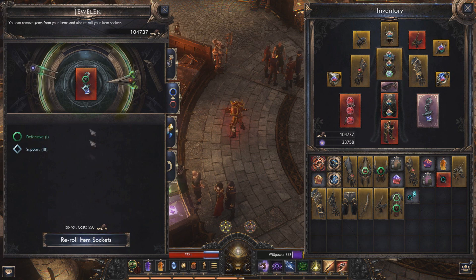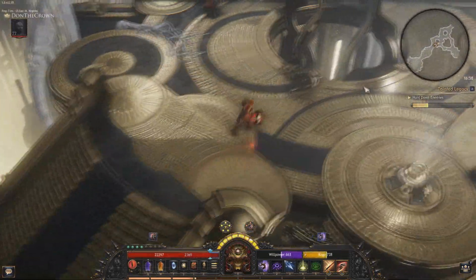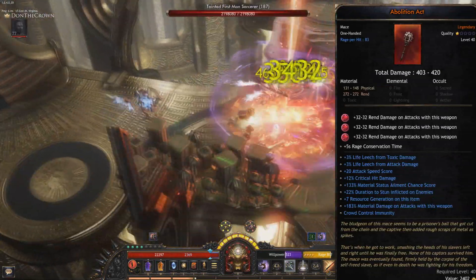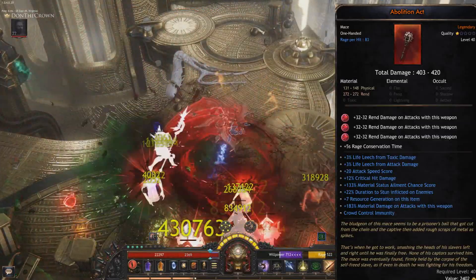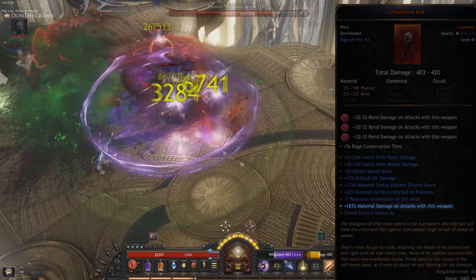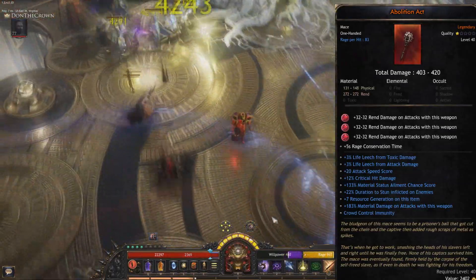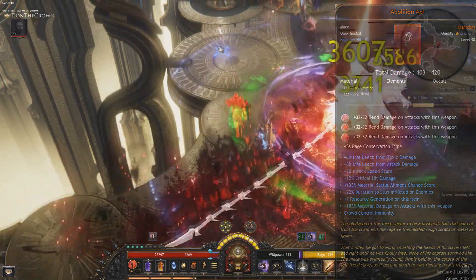Needless to say, this seems bugged, but really fun. When I found out about this, my first thought went to adding lines to my old favorite mace. As you can see, I've added a bunch of additional lines to this Abolition Act and went and crafted some sockets. The real cool part is when the unique's material damage on attacks line meets the tier 12 gems that I've socketed in — this quickly makes this low level unique an endgame viable piece of gear.